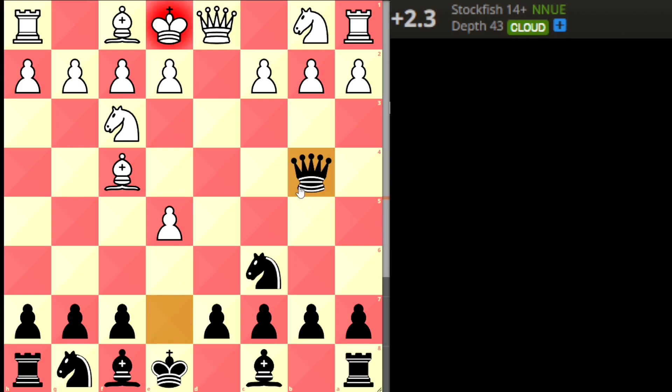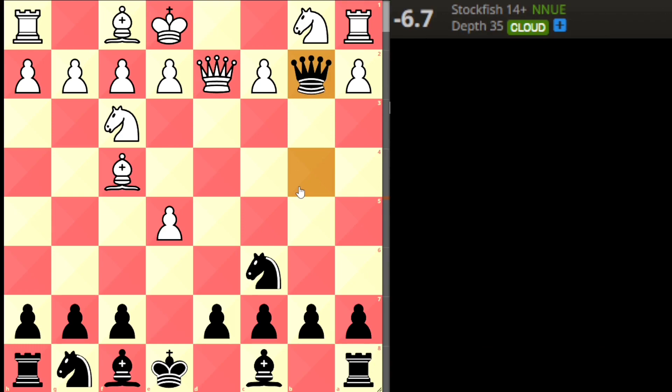Trap 3 starts with d4, e5, the Englund Complex formation. Black is threatening to take the b2 pawn as well as the bishop. White plays Queen d2 this time — that's a blunder. Now the queen can take on b2, and white plays Queen c3, trying to exchange queens.